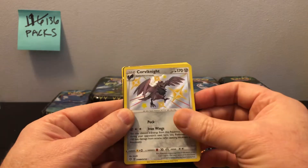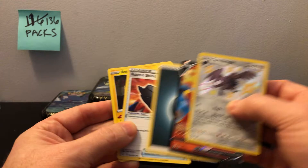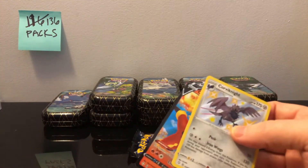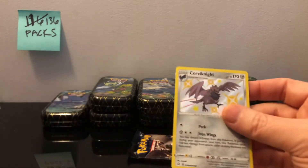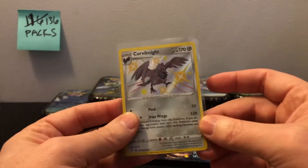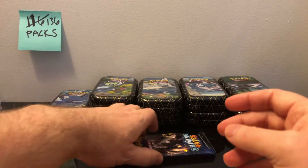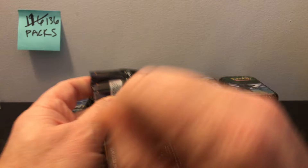Looks like we got Corviknight right off the bat and a Cinderace V — very nice. Starting off good right again. Corviknight I don't think we've hit yet. As I say every video, the shiny I'm really looking for is Suicune, so hopefully we can hit him sometime — him or her.